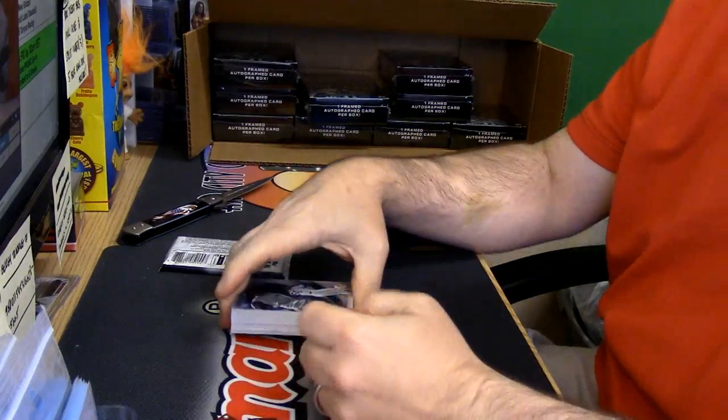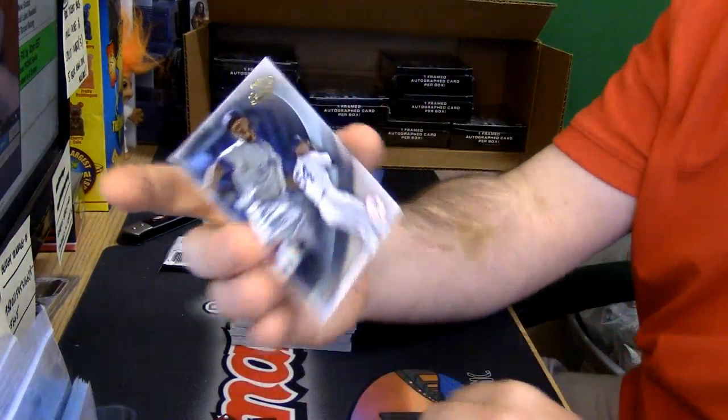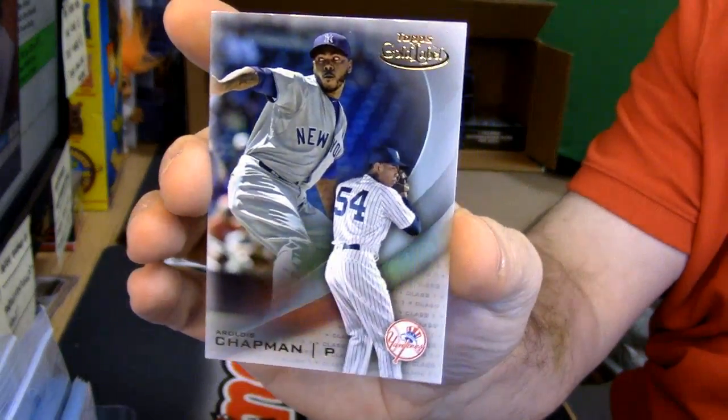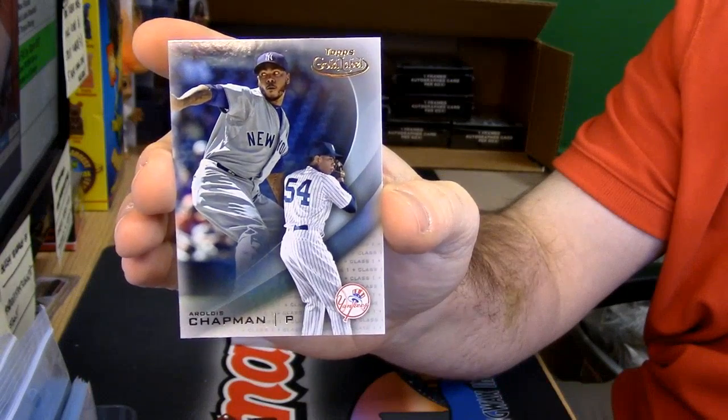Okay, well basically what you're talking about is base cards that look like such. Then all of the base cards have — say like this one has class one. There is class one, there is class two, and class three. Three being the rarest.